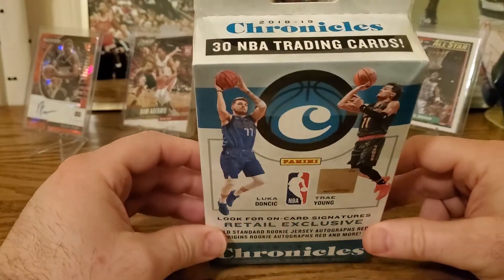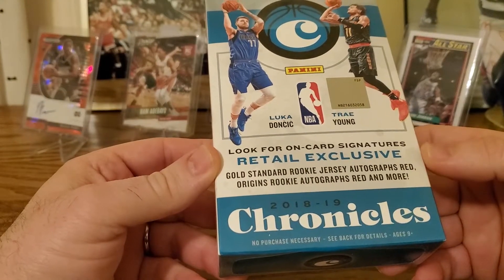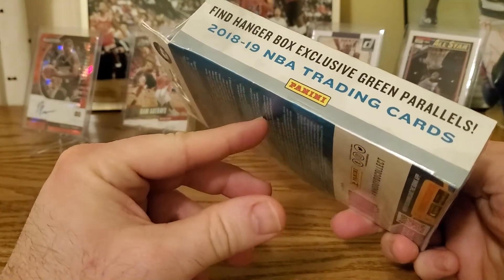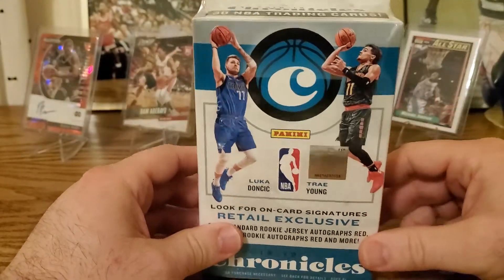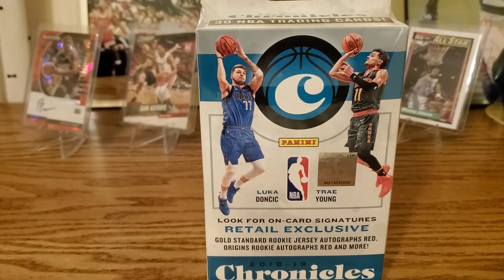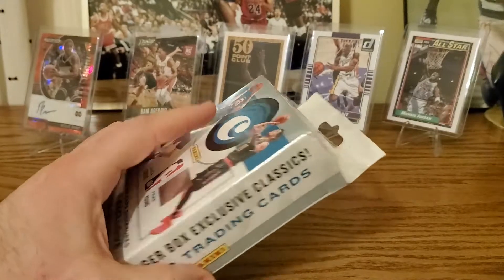This box has 30 cards, so you get a fair amount for a hanger. It says to look for on-card signatures, retail-exclusive Gold Standard rookie jersey autographs, red Origins rookie autographs, and hanger box exclusive green parallels. We never got an auto — I think those are pretty hard to pull from here. We'll see what we get. You ready for this, Henry? Hopefully we get some good ones. All right, here we go.